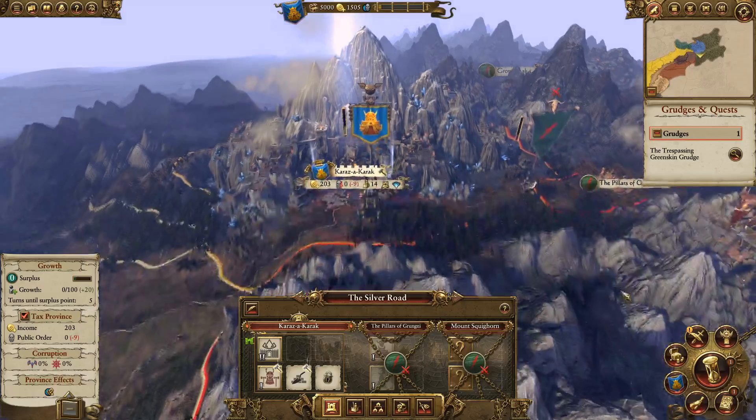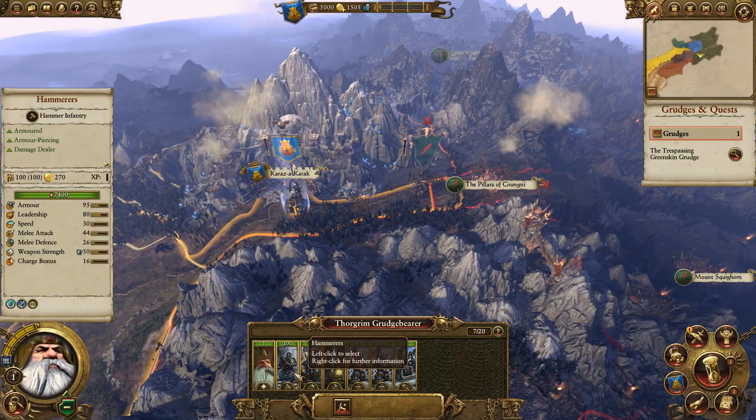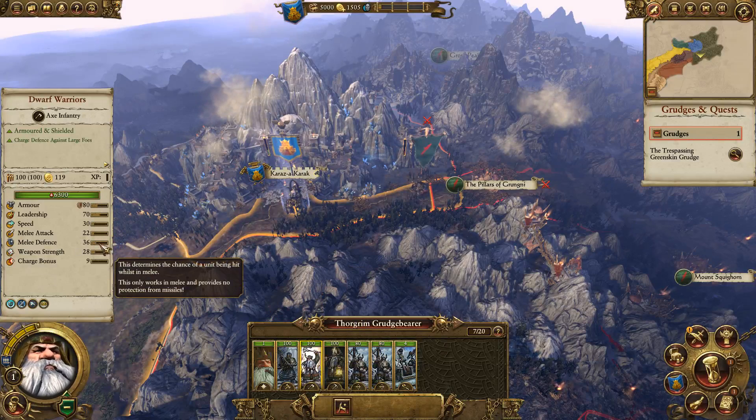Let's talk about the combat system. It's actually a lot more complicated than people think, because there's just not a lot of information in the tooltips. Each unit has a 40% base chance to hit another unit in melee combat. If your melee attack and the defender's melee defense are exactly the same, you have a 40% chance to hit. If one stat is larger than the other, the difference affects your percentage chance to hit on a 1-to-1 basis.